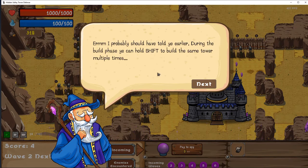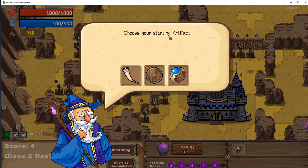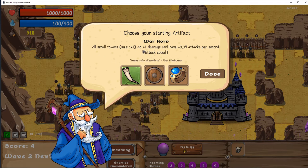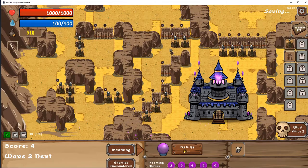I probably should have told you earlier — during the build phase, you can hold shift to build the same tower multiple times. Yeah, that would have been handy, Mr. Wizard Man. Choose your starting artifact. I don't know what these things do. Warhorn: all small towers do 1 damage and have extra attacks per second. All your towers have an additional 100 health. Gain 2 mana per second while defending when mana is below 25%. I'm going to go with the old Warhorn here. I'm going to be tower defense oriented. And we have more money — we can throw down more stuff.